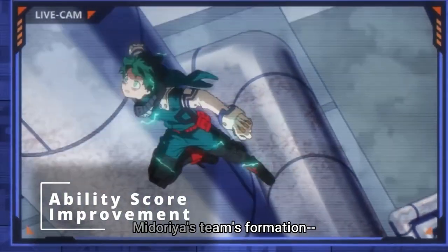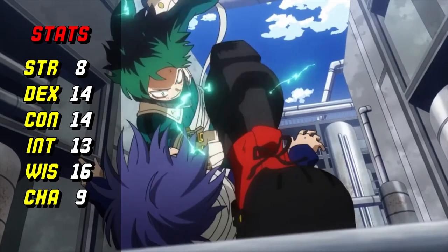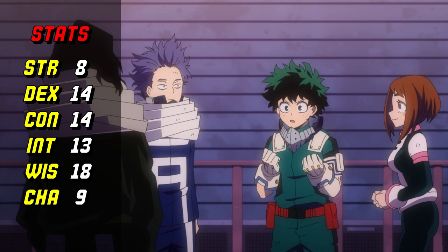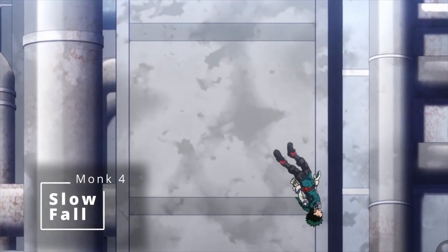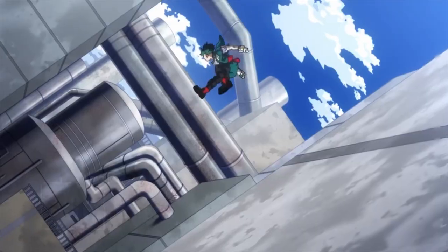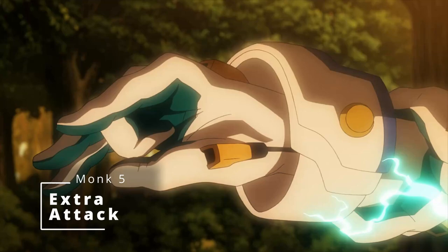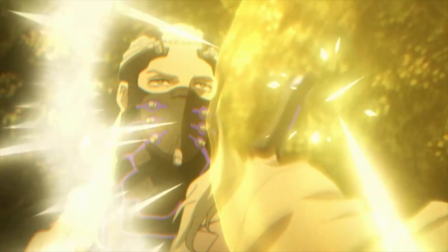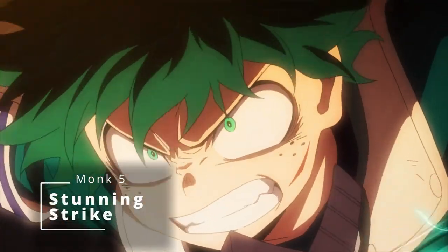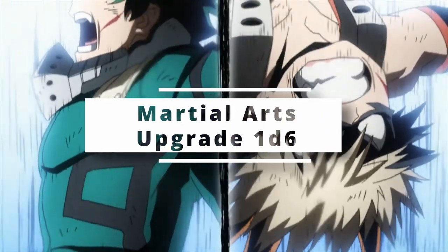At fourth level of Monk, you get an Ability Score Improvement. Since Wisdom is used for everything as an Astral Monk, we're just going to boost Wisdom by two points. You also get Slow Fall, so you don't have to worry about falling great distances. At fifth level you get Extra Attack — you can now attack twice as your action — and Stunning Strike, so you can hit so hard you stun your enemies. Your Martial Arts die also increases from 1d4 to 1d6.